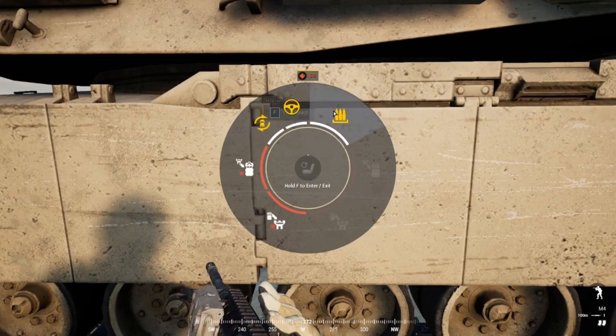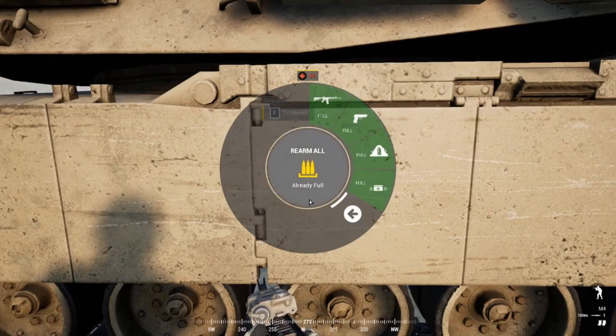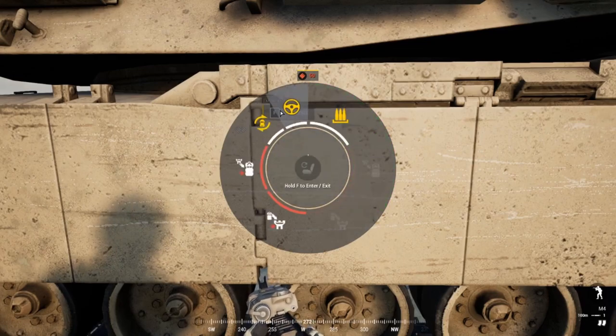If you need ammo off the tank while you're in it, you can rearm from the vehicle menu. You can do this with any vehicle carrying ammo. To get a crewman kit, you can grab one directly off the tank by clicking the kit option — useful if you're in the field and someone needs to repair.